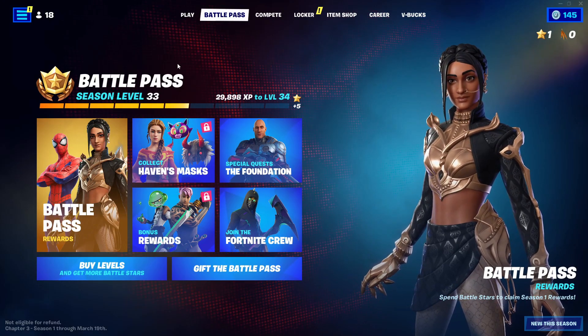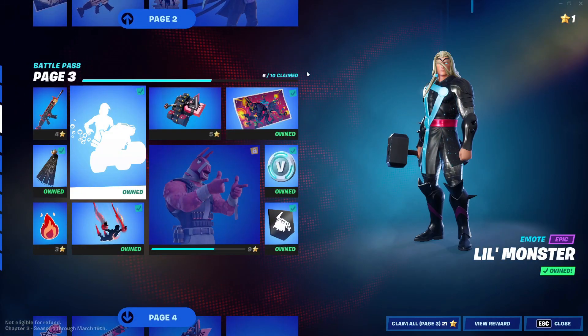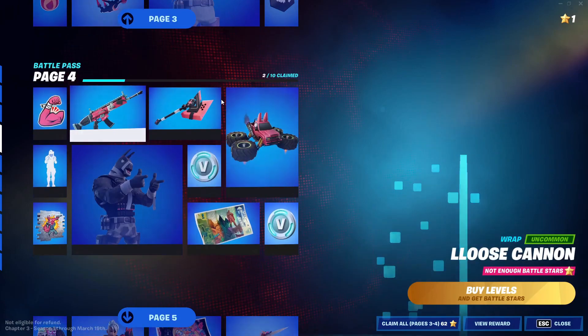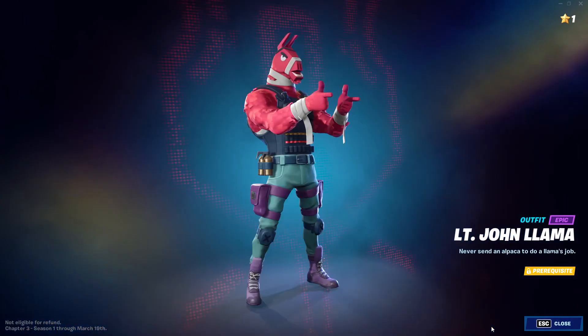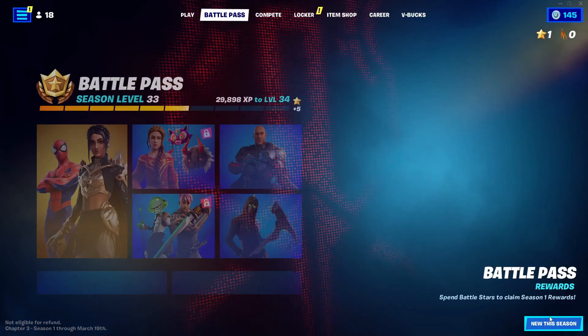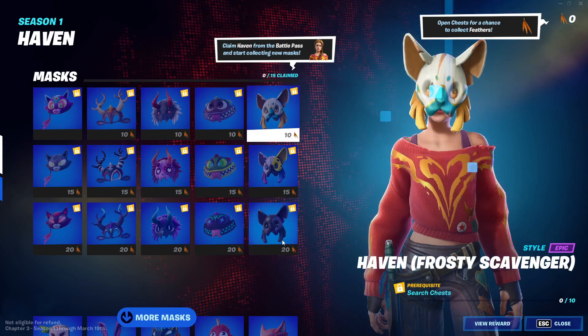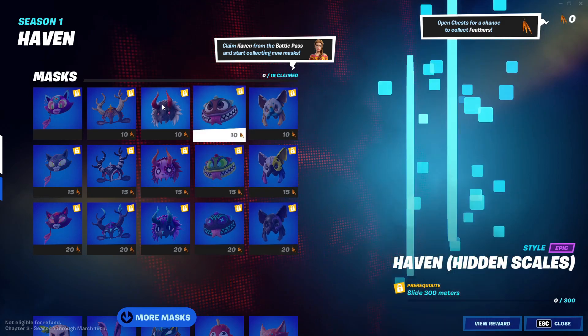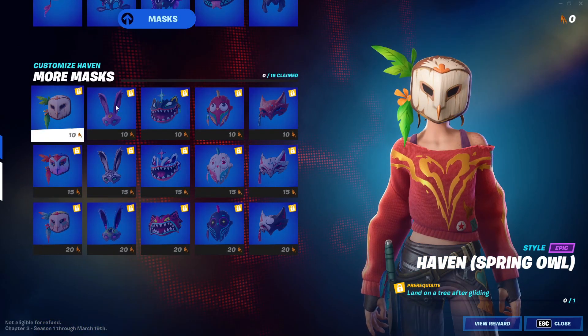First off, all you guys gotta do is just go ahead and go into any skin in the bear pad. I'm just gonna go ahead and go into this one right here. All you guys gotta do is just click on the rewards on the skin, and after back out, go ahead and go into Heaven Masks right here. Now in Heaven Masks, all you guys gotta do is just click on every single thing that you guys have — click on every single Heaven Mask.